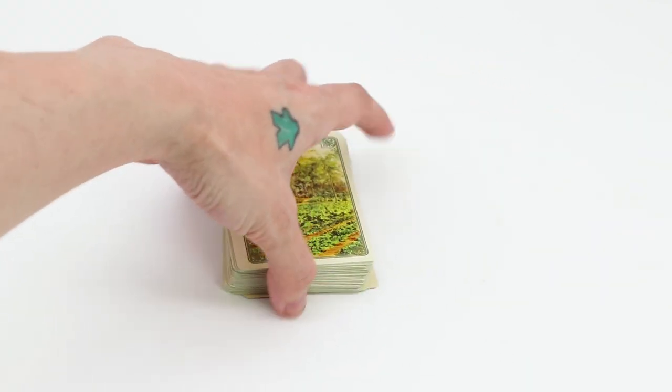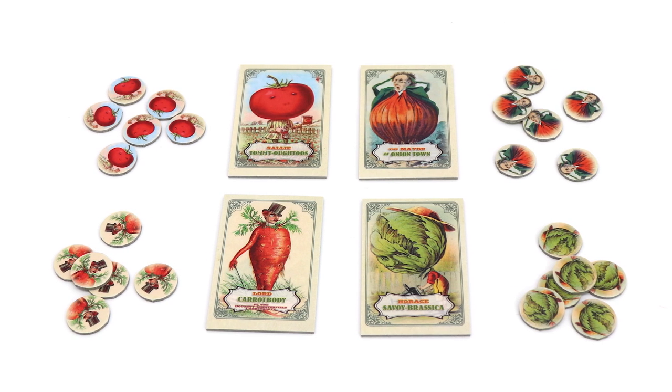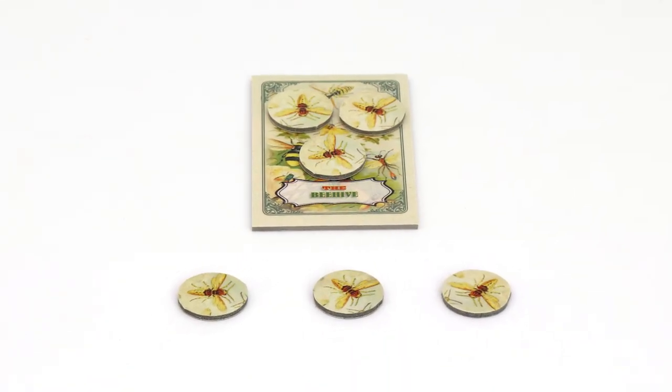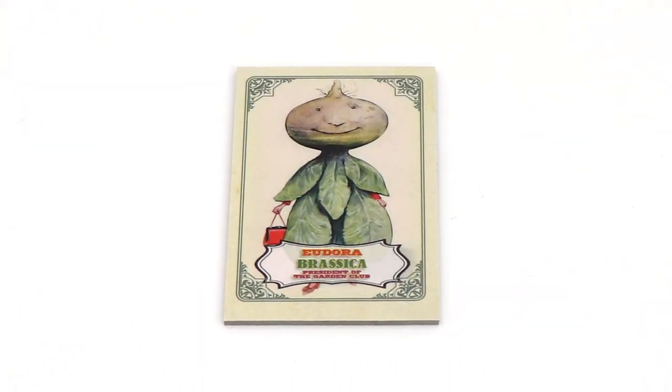Choose four neighbors to play with, and then place them next to your vegetable deck. Take the neighbor tiles and their matching tokens, shuffle the tiles, and make sure that their front faces are not revealed. Then place the beehive next to the play area with the beehive tokens on top of it. Take three of these tokens into your supply in front of you, then place the Eudora Brassica tile nearby. You're now ready to play.